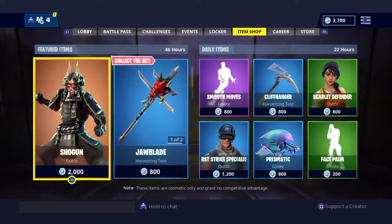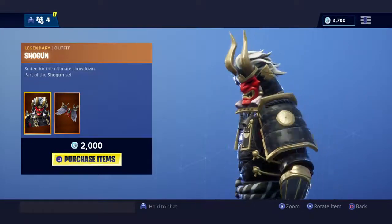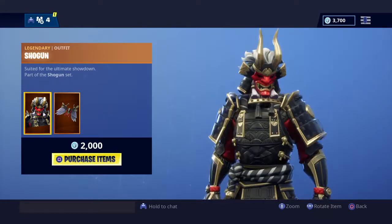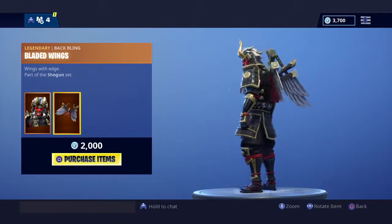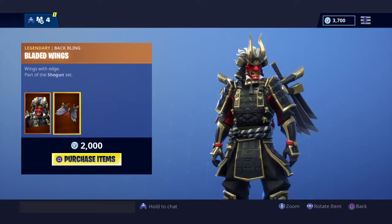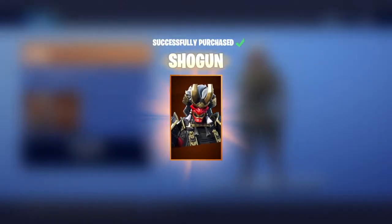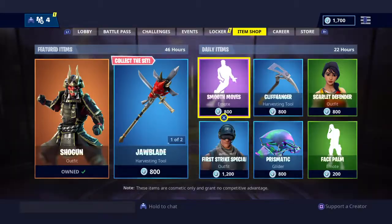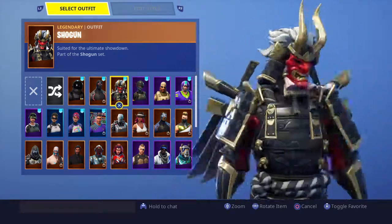But the most important part is the skin. Dude, Shogun looks so cool. I love these kind of Japanese or Chinese creature designs — it's like an Oni, it's really cool. So I think I might buy this; the background isn't bad either. Yeah, I'm just gonna buy it because I love this skin. Adding Shogun to favorites — so beautiful looking, dude.